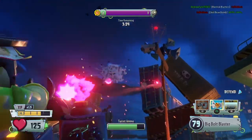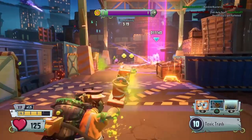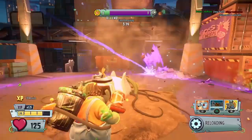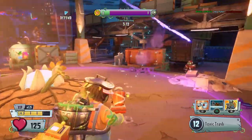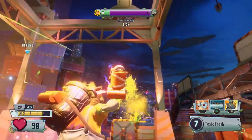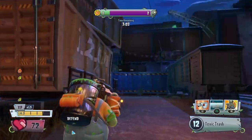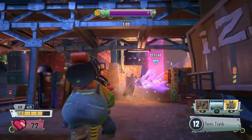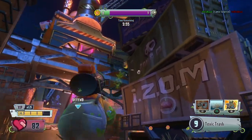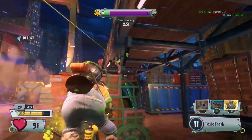First up is Turf Takeover, where you play on maps which will expand with each objective that gets captured by the attacking team, with both the plants and the zombies getting a chance to both attack and defend on different maps. At first the concept seems very simple, but then you introduce Garden Warfare 2's minion mechanic, which helps to spice up the gameplay a little bit. On each Turf map, the defending team will be able to set up defensive pots and bots around the objective, whilst the attacking team can spawn in minion plants and zombies to support them in capturing the objective.